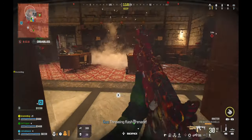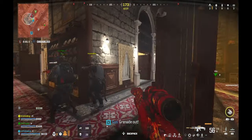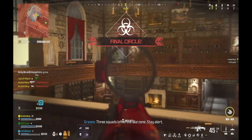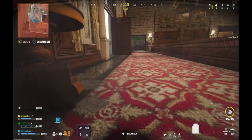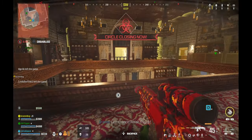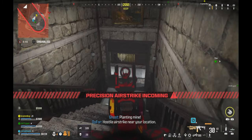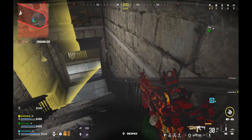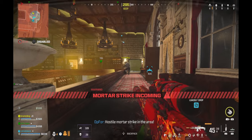Throwing flash grenade. Grenade out. Flash out. Three squads left in the war zone — stay alert. Don't shoot me, you bastard. Last chance — finish the job. Planting mine. Hostile airstrike near your location. Bomb drone is up. Hostile mortar strike in the area.